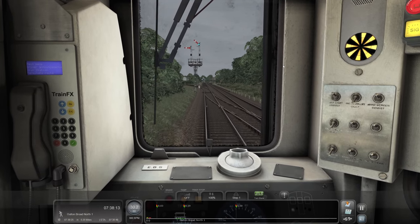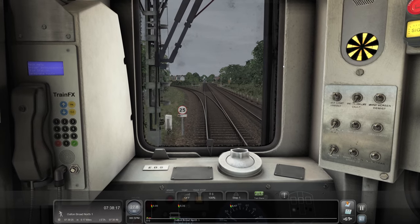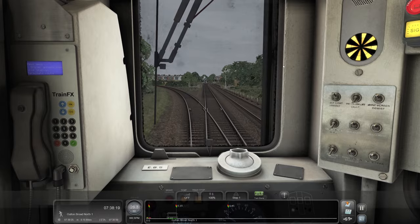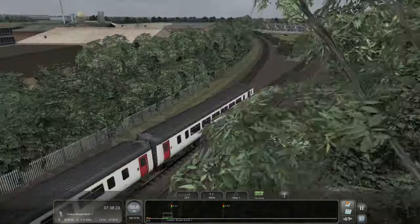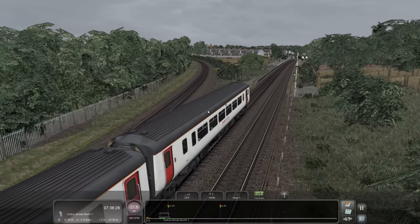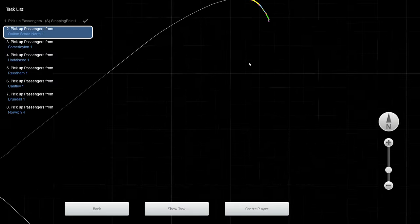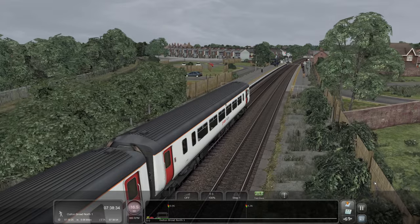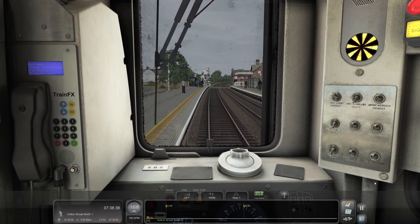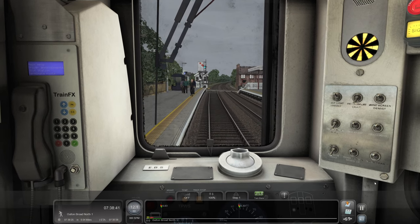So this means we're carrying on straight forward on the main line, not going to the left. I wonder where that other line goes - I reckon it avoids Oulton Broad North. Do we reckon that's the line down to Ipswich? Because there is a line from Ipswich to Lowestoft, and I know that because I've been on it.